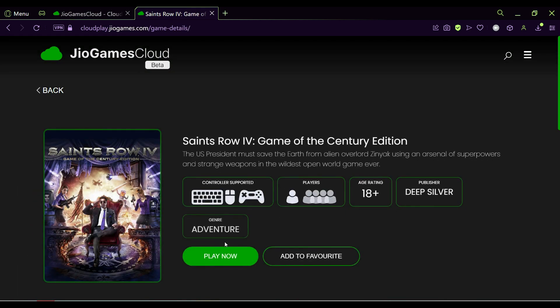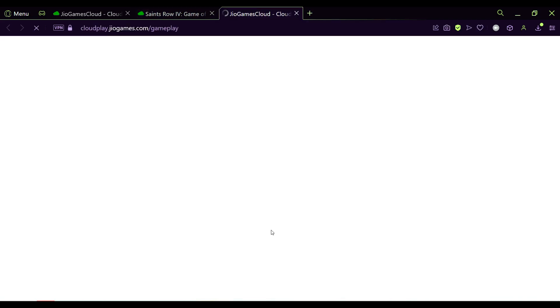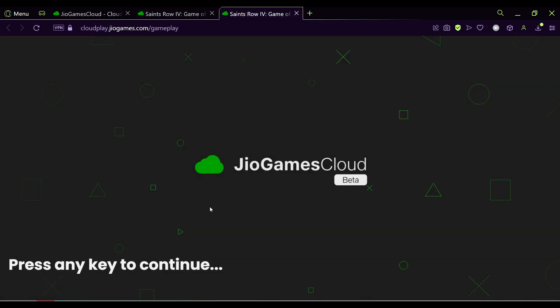You can check the list of games in the games section. To play on a computer, you need a keyboard plus mouse or a controller (USB or Bluetooth). To play on your Android phone, you need to install the GeoGames app from the Play Store. To play on your television, you need a gaming controller connected to your Jio set-top box. You need a stable 20 Mbps wired or wireless connection for smooth gameplay. For wireless, a 5GHz Wi-Fi connection is recommended.